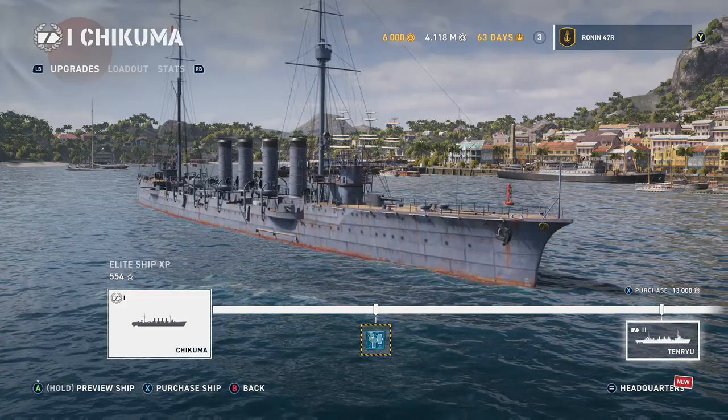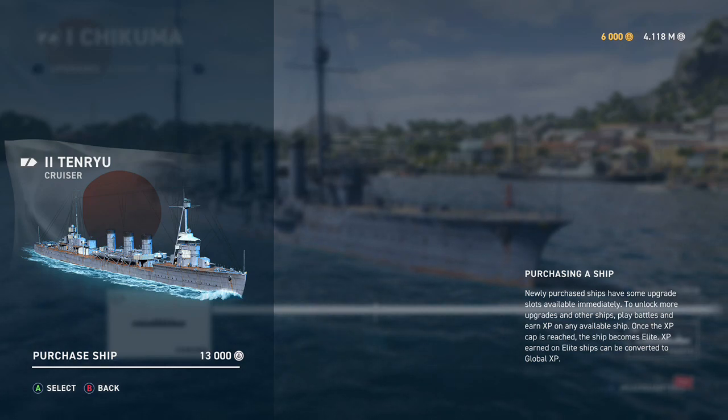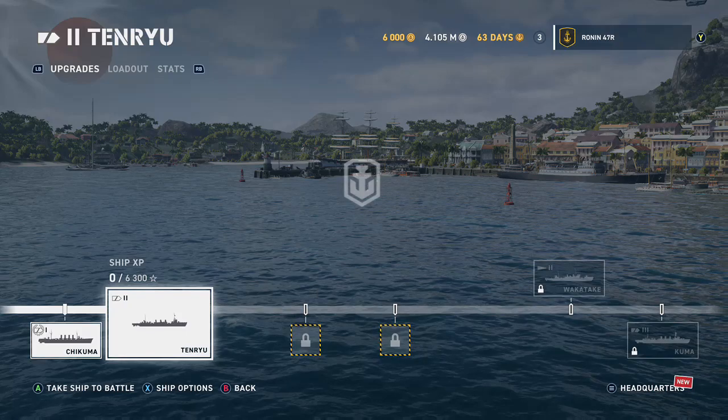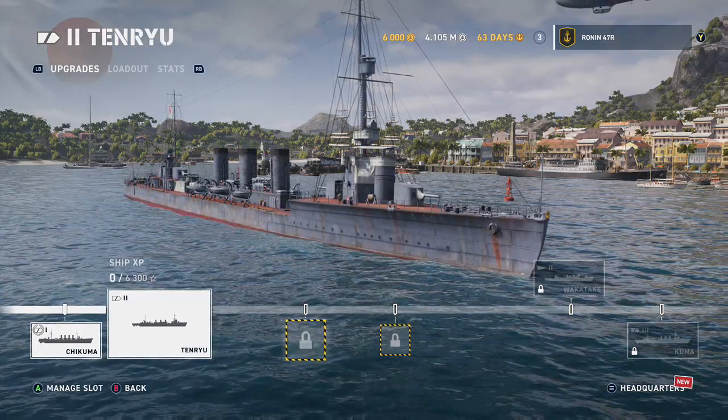Looking forward to getting out of AI games and into multiplayer. I'm now able to access — for what appears to be 13,000 doubloons — the Tenryuu, which is the tier 2 Japanese cruiser. I went ahead and purchased that, and boom, it's ready to go. A quick sneak peek shows there are two packages we can purchase throughout that journey. We'll catch up with that next cruiser in the next video. Super appreciate everybody hanging out with me, and I look forward to seeing you in the next one.